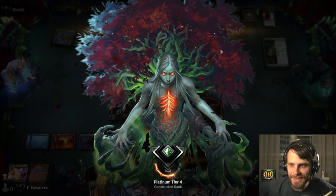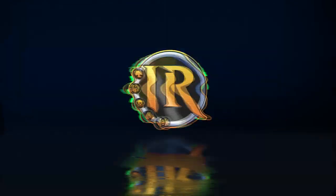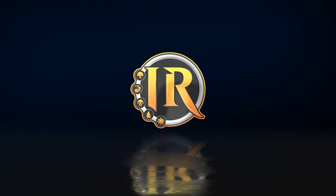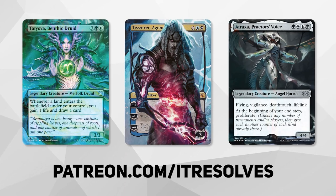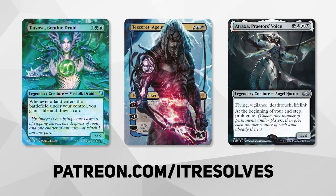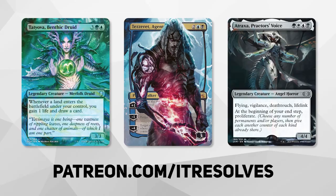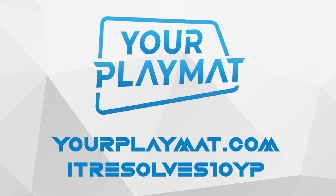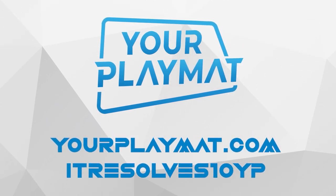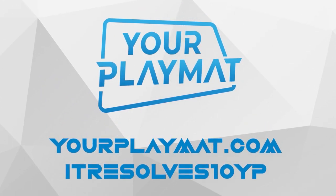What a game that was — that was fantastic! What's going on guys? If you want to support our content and pick up this month's amazing Patreon rewards, you can do so at patreon.com/itresolves. If you're interested in custom playmats and sleeves, visit yourplaymat.com and use code itresolves10yp for 10% off your entire purchase.